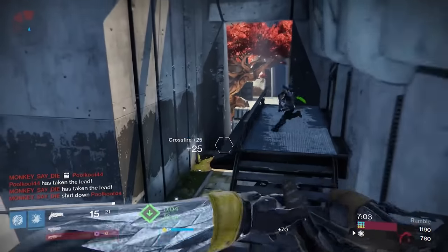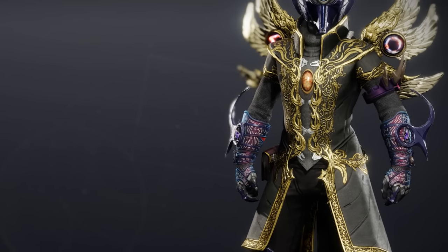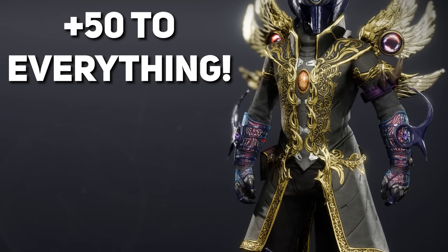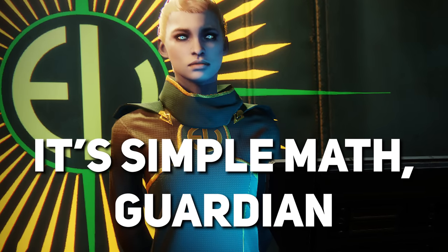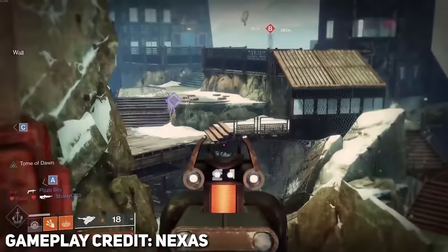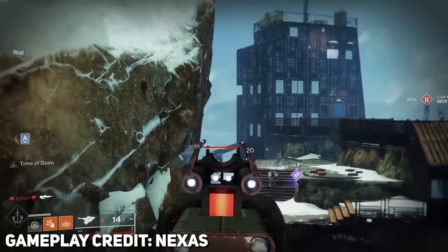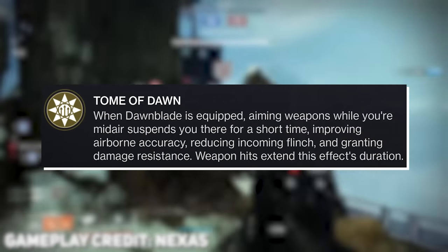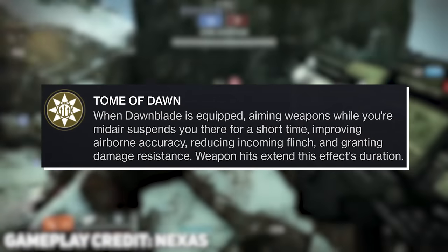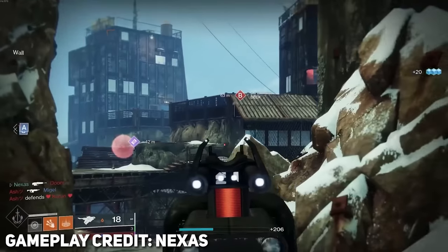Next we have Wings of Sacred Dawn. This actually gives plus 50 to airborne effectiveness for everything. Combine that with the likes of Heat Rises and voila — you're literally sitting at 100 airborne effectiveness at all times. Obviously there's a lot here that can benefit from this, and of course don't overlook Wings of Sacred Dawn also giving you that increase in damage resistance. So that in combination with whatever weapon you want to put here is going to be very, very good.